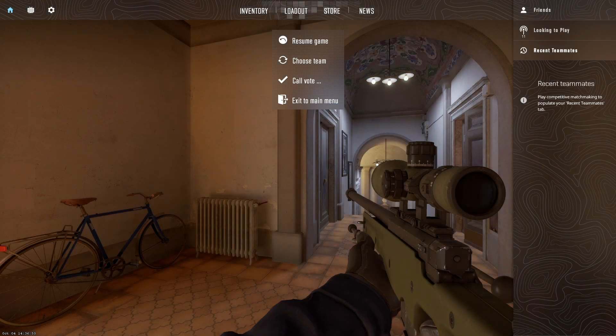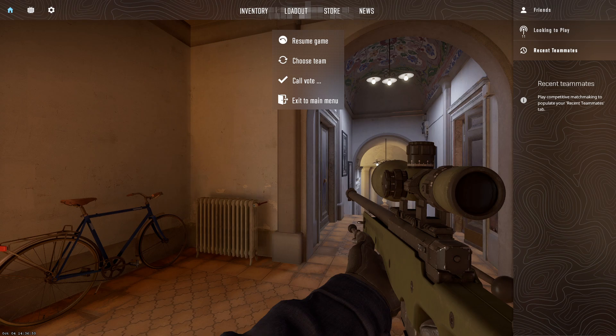Displaying damage numbers can also have a psychological impact on opponents. Seeing their health diminish may make them cautious or anxious, affecting their decision making. Additionally, players who aim to track and improve their statistics may use damage dealt as a key metric to measure their progress over time.